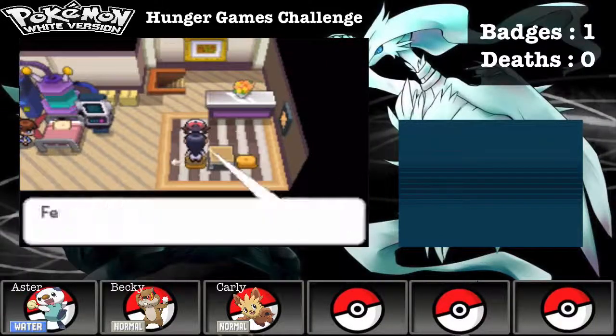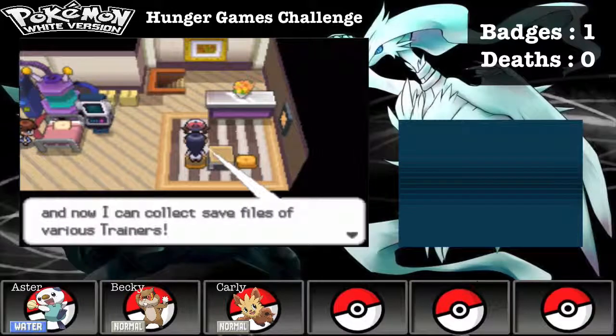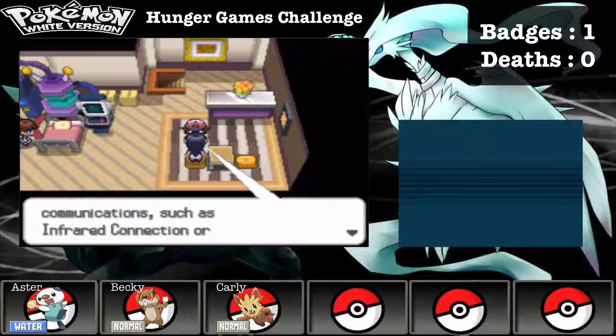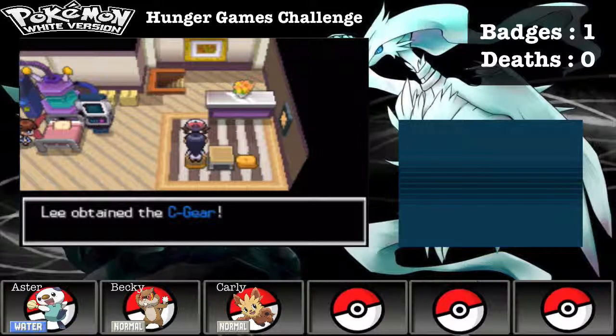Here's Fennel. Thanks to you, I've got some dreamers and now I can collect save files of various trainers. Thank you very much. As a token of my appreciation, I will give you the C Gear. The C Gear is a device related to communications such as infrared connection or a Nintendo Wi-Fi connection. I obtained the C Gear.